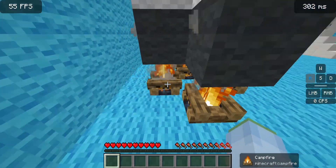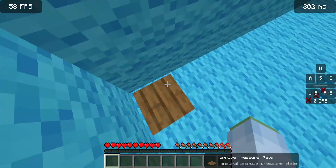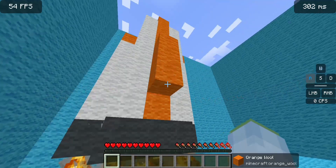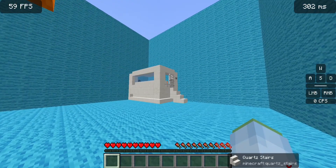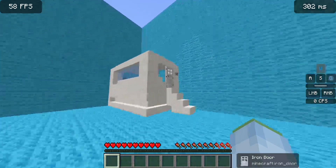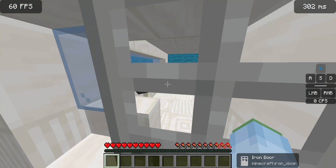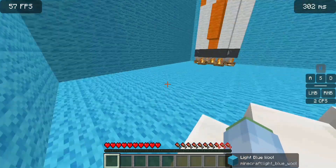Let's check under the flames — doesn't seem to be there. We're on the right level. It's a very well-built rocket for there not to be something there. Let's triple check this place again — nothing's under the stairs.